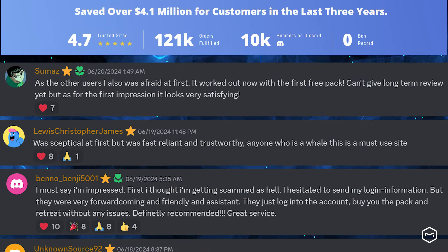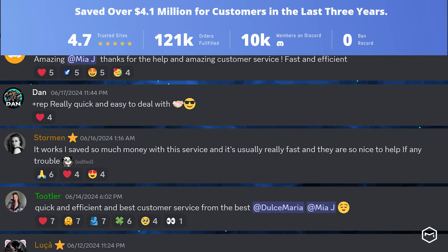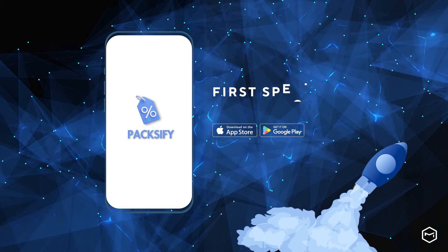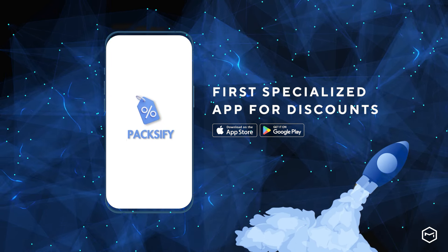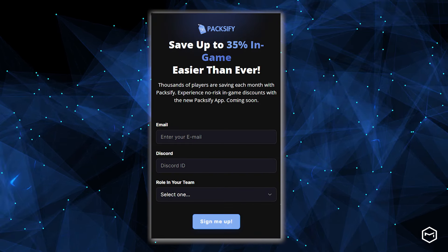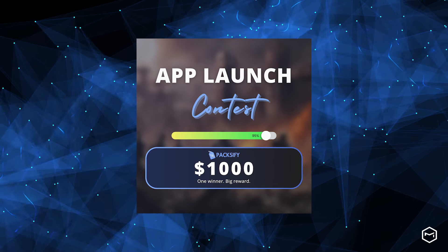Paxify is a thriving Discord community with over 10,000 members. It has saved players over 4.1 million dollars in the last three years. Now they're launching an app that makes getting discounts easier. Paxify is hosting an app launch contest to celebrate. By joining the waiting list through the link in the description, you get a chance to win $1,000 in Paxify credits.